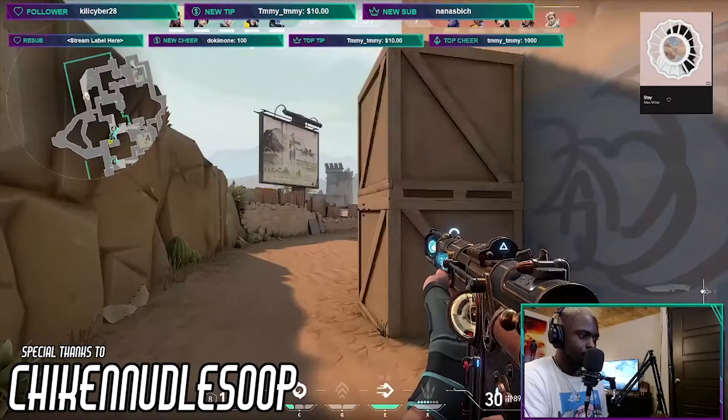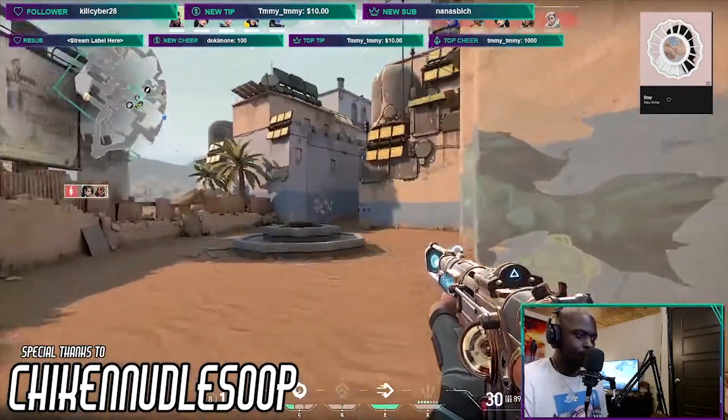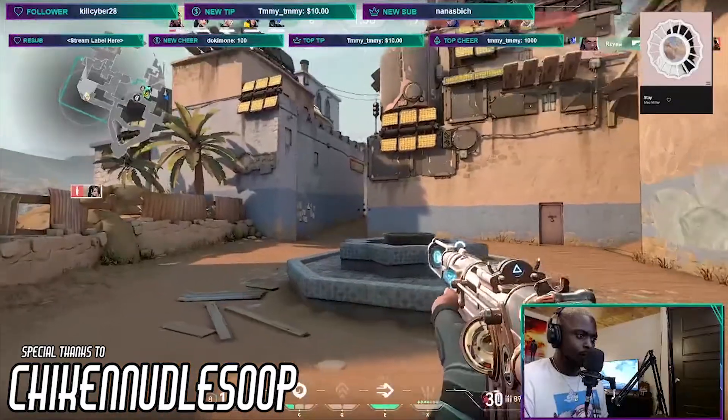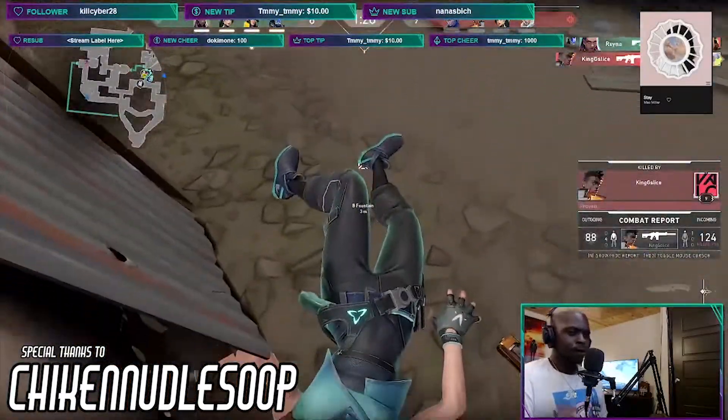Hey, what's up YouTube. If you are having issues with your Valorant client where you press Enter and it keeps popping in and out — your screen is displaying in and out like into window mode and into full screen — this is a really quick fix.